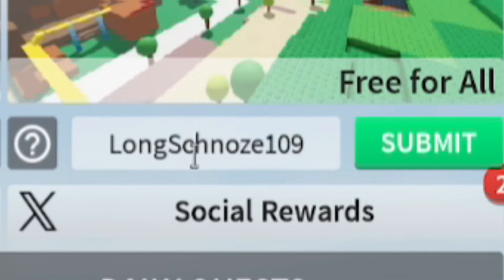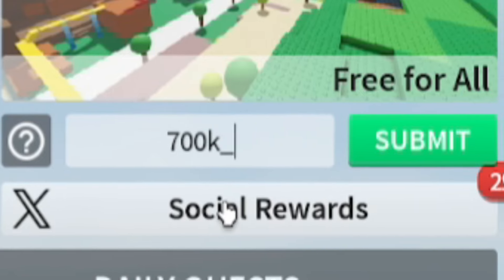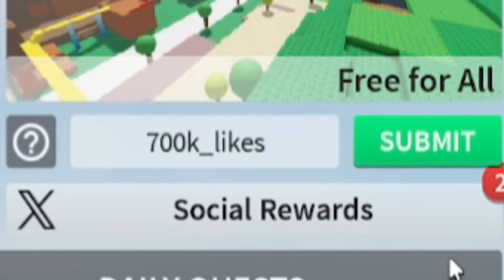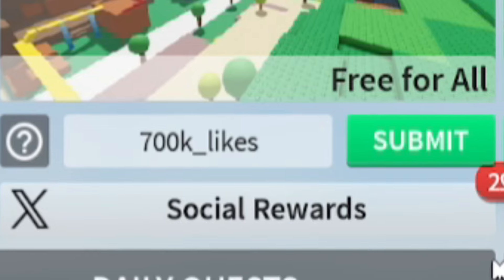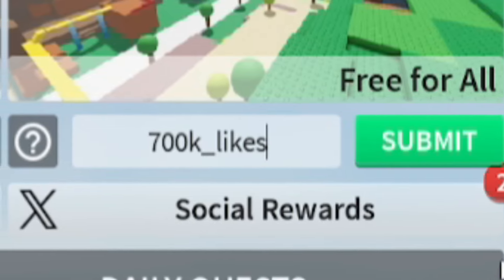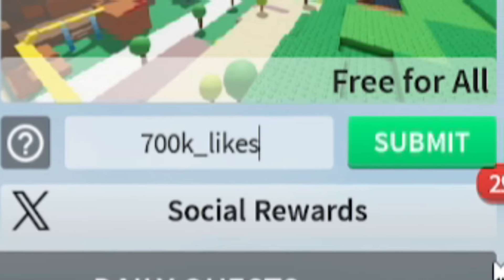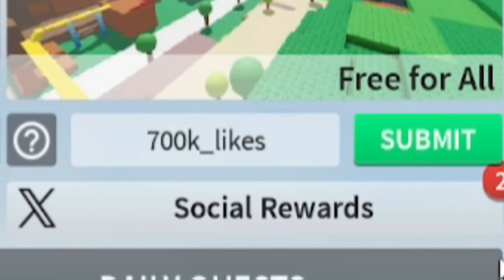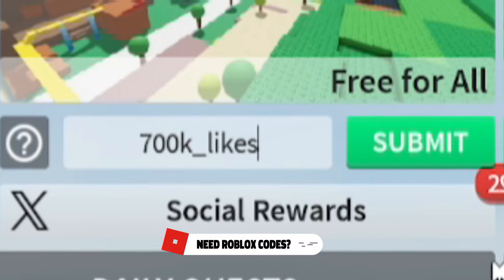After that, let's redeem '700k_likes' — 700k underscore l-i-k-e-s. Redeem that one and it should give you some more rewards. I've kind of forgotten exactly what these Combat Warriors codes actually give, but you're probably going to get credits, maybe XP boosts, or that sort of stuff.